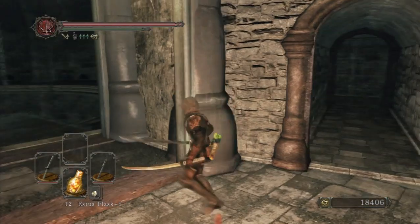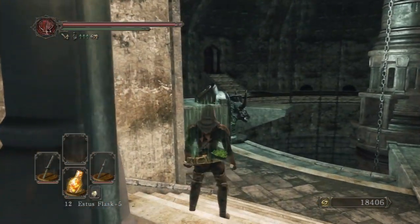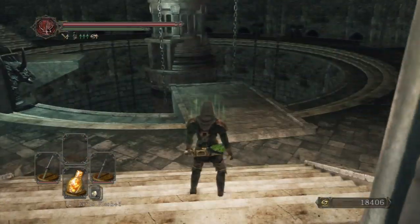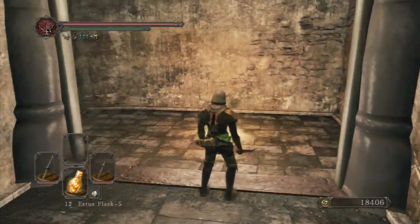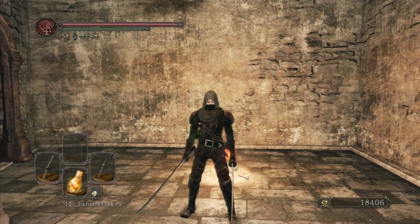I'm gonna wrap up this video for now. In the next video we're going to be obtaining the key - the Scepter Key I believe - and we're going to activate all these elevators and be able to get some awesome treasures that'll help us throughout this DLC. I hope this video has been entertaining and helpful - until next time, I'll see you guys later. Holmes out.